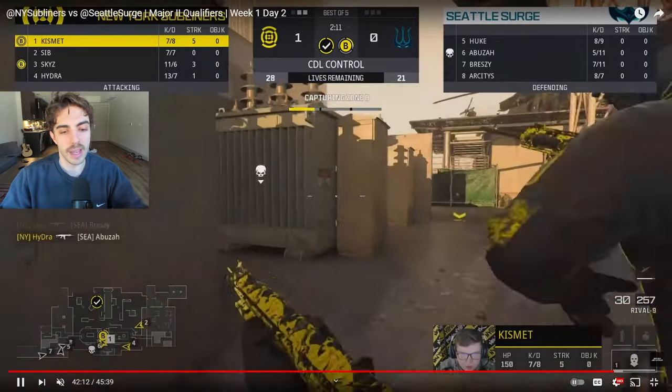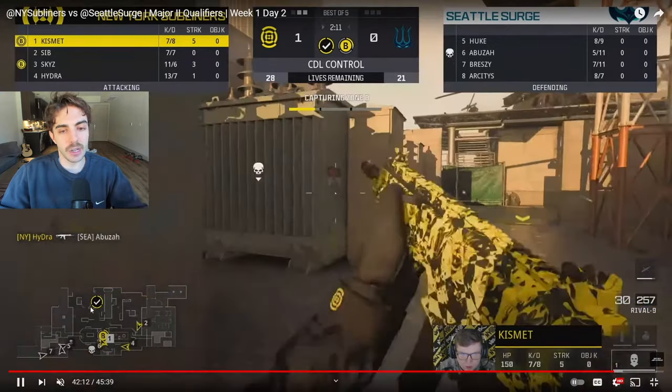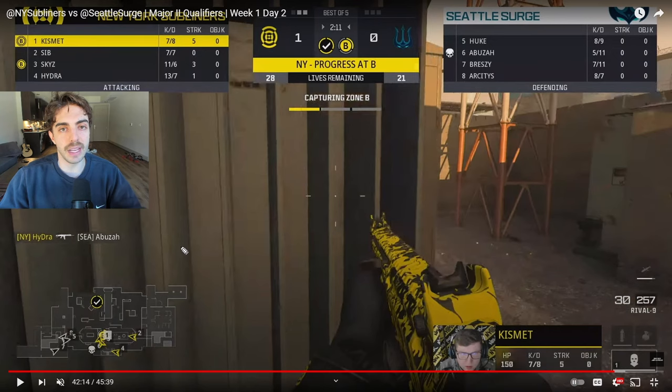All they need to watch is B street. Sib comes off spawn and instead of heading straight toward B street with the rest of his team, he picks up an area on the map he can watch and relays that information — specifically mid lane — so his teammates don't need to worry about it. They focus on B street and possibly the hop-up onto the point from underground. Knowing they have three down and the last guy toward B street, Skies and Hydra both shoot at him and get the kill.